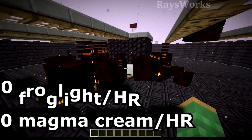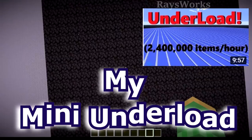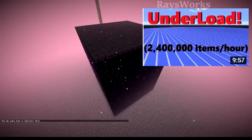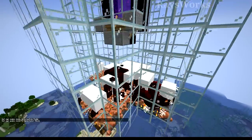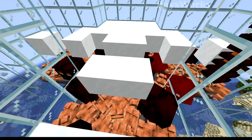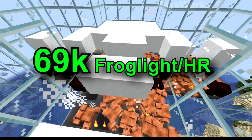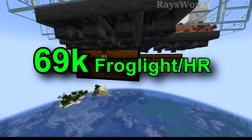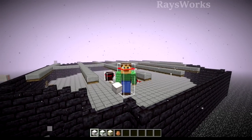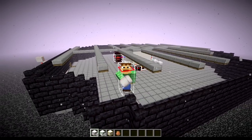This farm here produces 4000 frog lights and 600 magma cream per hour. And if you want tons of frog lights, use my mini under-loaded portal farm which has it in a basalt delta — this will produce tons and tons of magma cubes. These are just coming over to the overworld and we got some powder snow here freezing them, splitting to little ones, and then just flood the bottom with tons of frogs which will slurp these guys up. That mini portals farm will produce almost 70,000 frog lights per hour — more than you'll ever need.